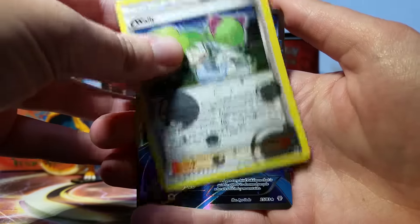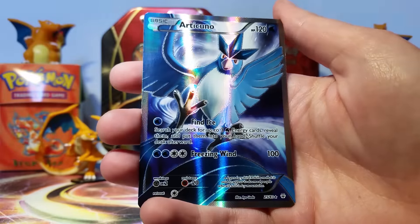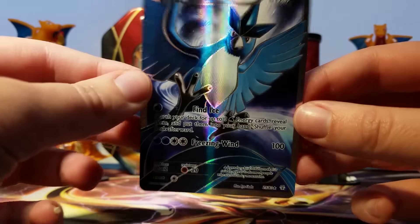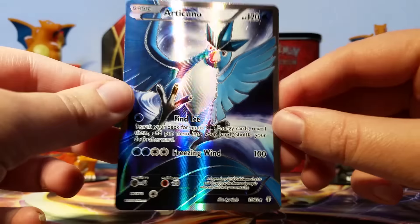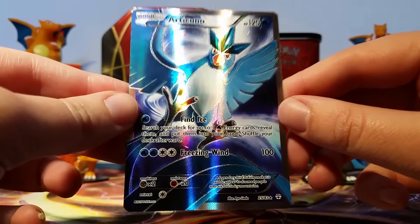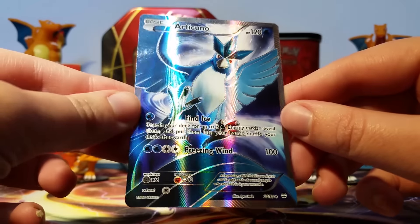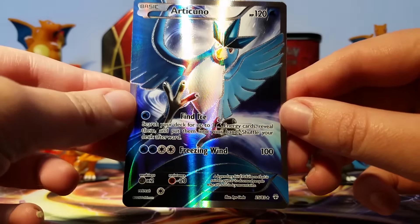We've got a Wally trainer — neat, how cool is that! I love Wally; he's a cool Pokemon trainer and this card definitely shows how loving he is. And then we got an Articuno full art! This is the last card. Oh, this is so neat — I didn't know that these cards actually had texture but they do. The set is so cool.